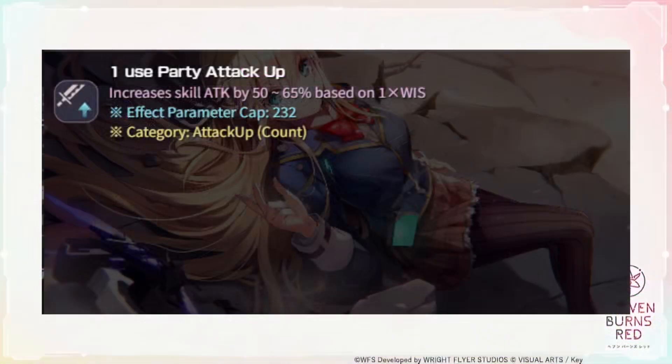One more thing to know: for buff skills, there is also an effect parameter cap that you need to meet. However, this does not take into account the enemy border. So in this example, as long as your buffer's Wisdom is more than 232, you will get the full 65% attack bonus.